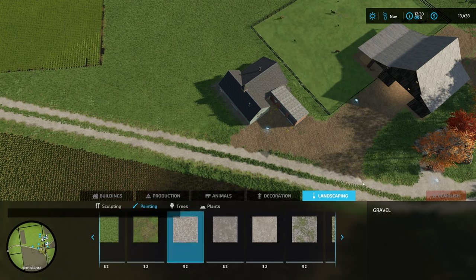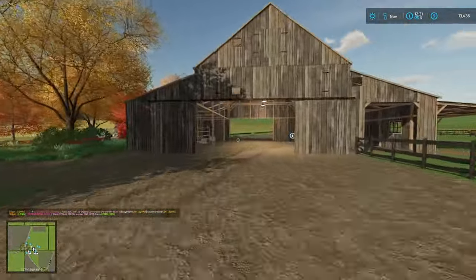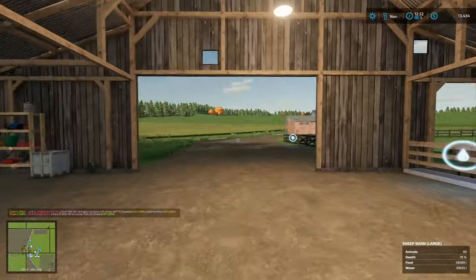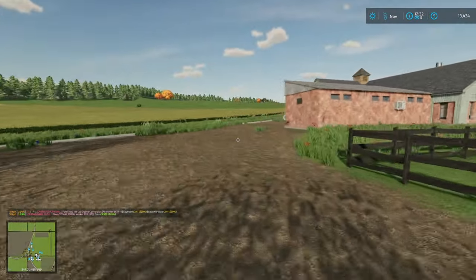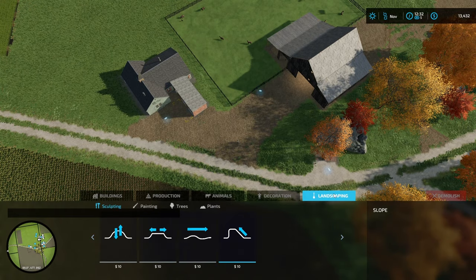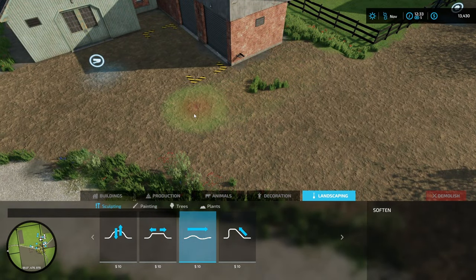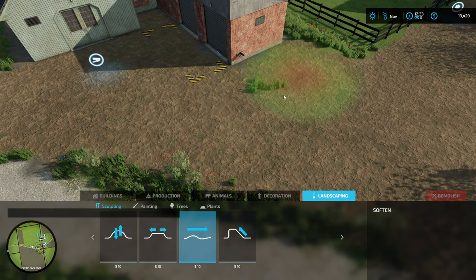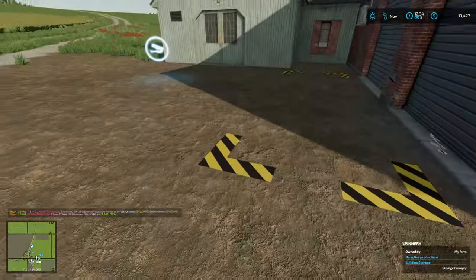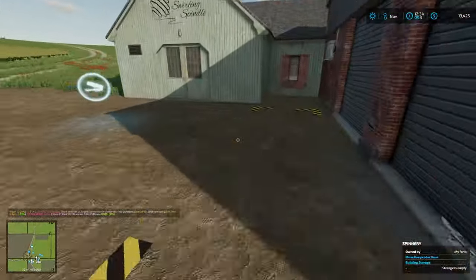Let's fix up the texture a bit around the access points. Clean this up. There we go - okay, let's just go with that for now. We've got a spinnery now! There's something else I need - not dead ground. Let's see if I can fix that a little. It's going to look a little wonky but okay. It's only bumpy there - that's not a problem. It's pulling in here that matters.